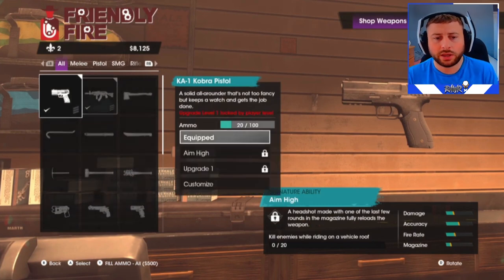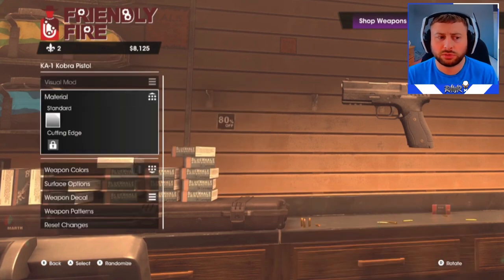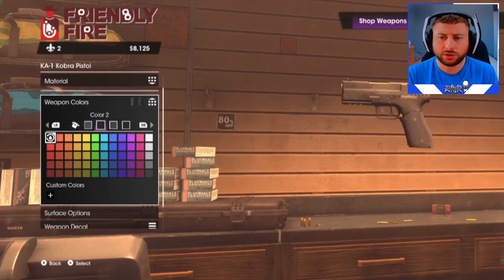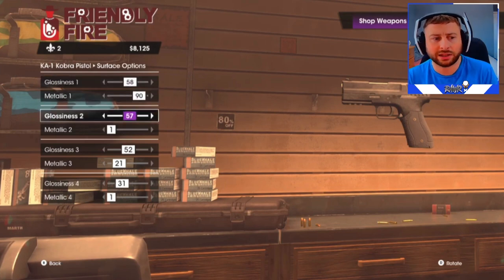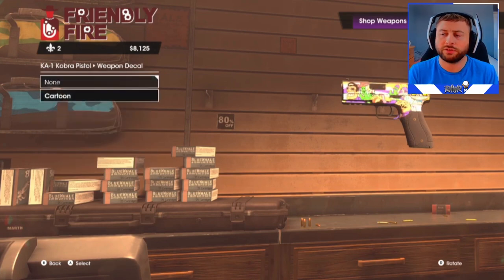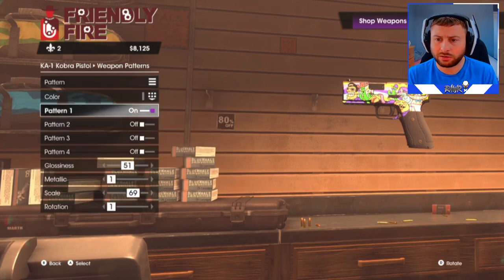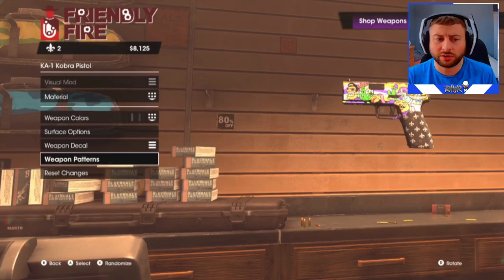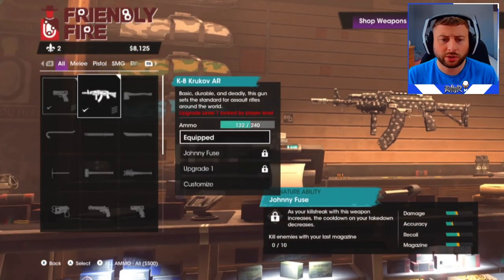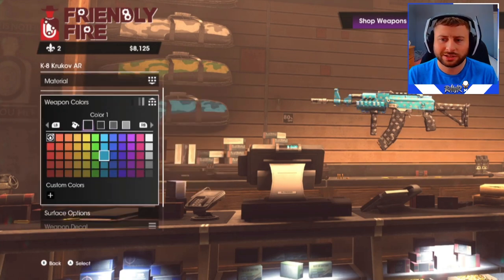Now, for weapon customization — if you go to a weapon you own and click into customization, you can change the material, the weapon colors, the glossiness, how metallic it looks. If you've got camos, you can change those too. You can add patterns and change the handle. There's a lot of customization for each gun.